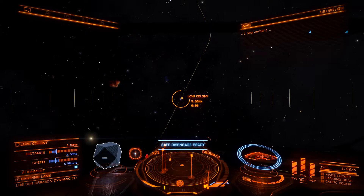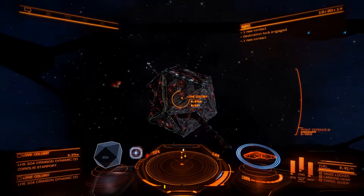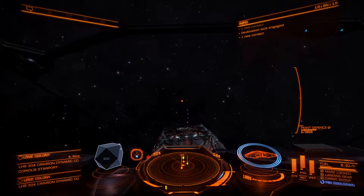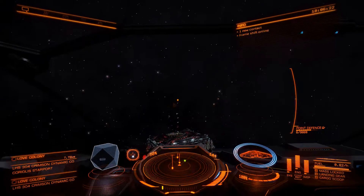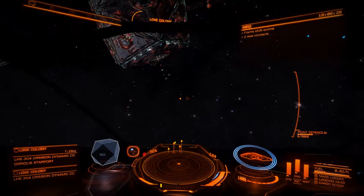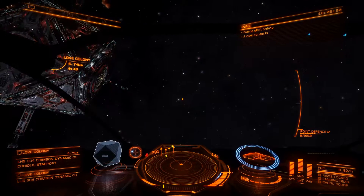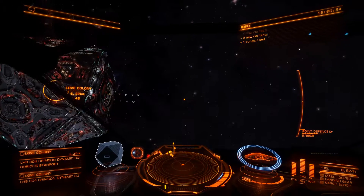I mentioned before that you need to have an empty cargo hold — not only because you're going to be getting scanned by Federation ships when you're following them around (so if you have illicit cargo, they're going to start shooting at you), but you're probably going to be getting scanned by pirates as well, and if you don't have anything to steal, they'll leave you alone.